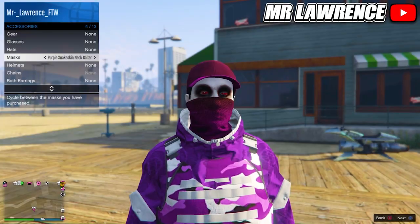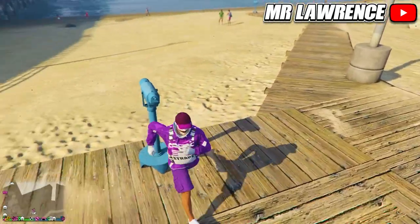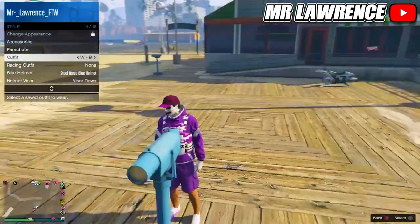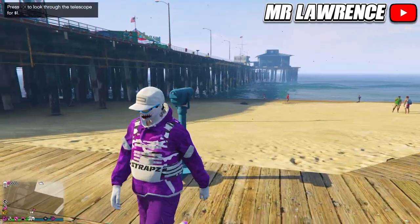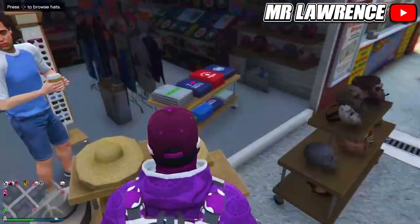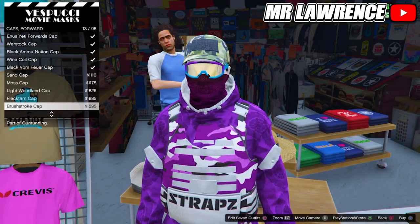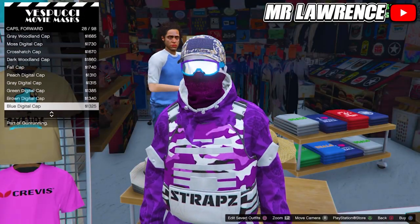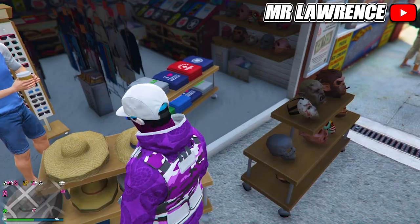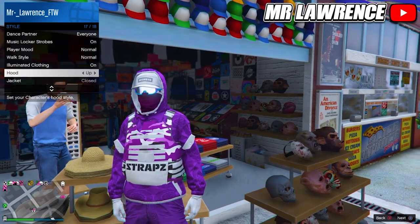Then do the telescope glitch: equip the mask we just bought, run up to the telescope, and spam right on the d-pad. Your character will glitch out and the mask will disappear. Now just equip the purple outfit with glasses and walk away so the mask will go on this outfit. Now go back to the mask store, then go to hats, caps forward, and buy number 40.